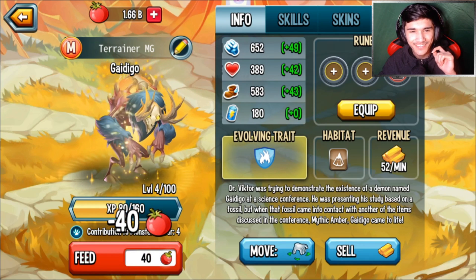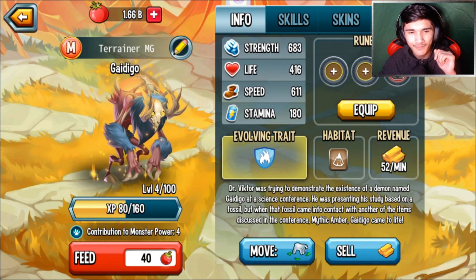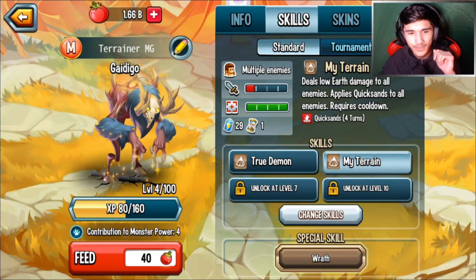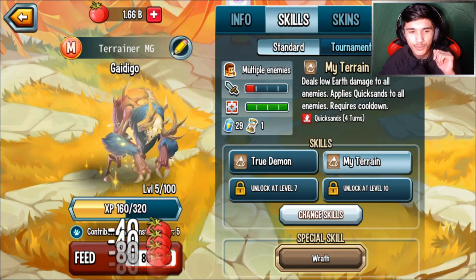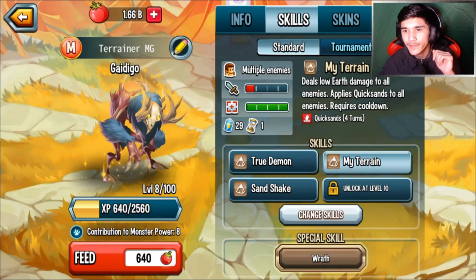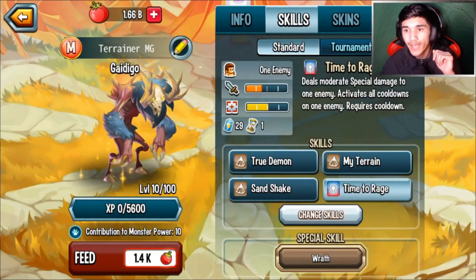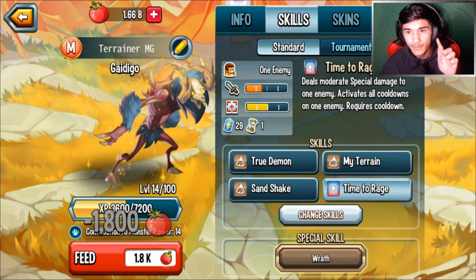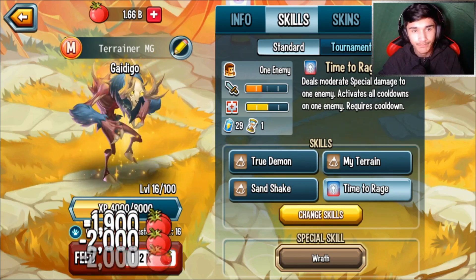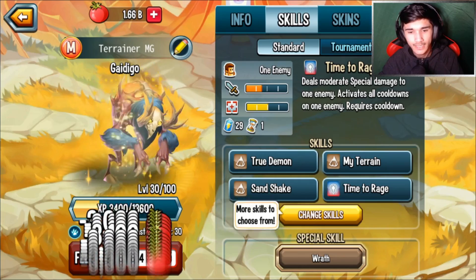Let's get him to level four now — that's his last form, that's what he looks like. He breaks and makes an earthquake. We unlocked Days to all enemies, Quicksand already activating cooldown on all enemies, and on one enemy on the fourth skill. It's actually pretty interesting. Let's go ahead and get it to level 100.